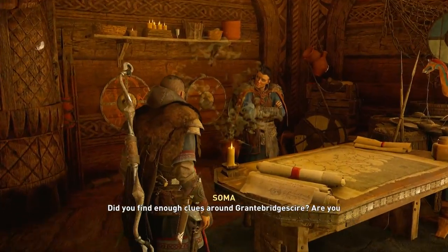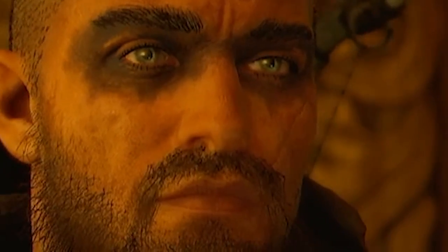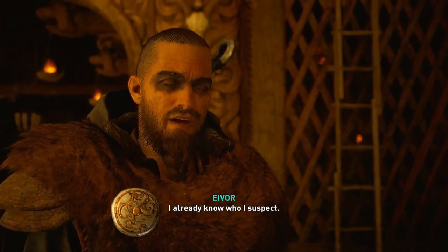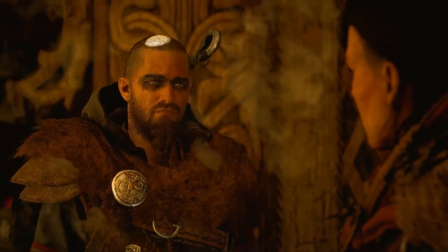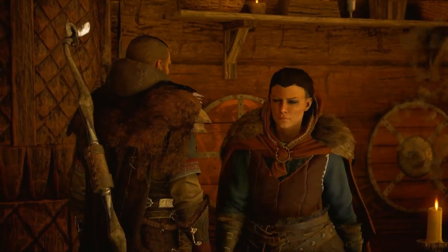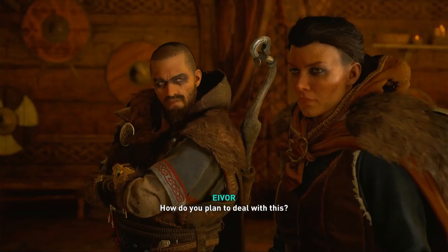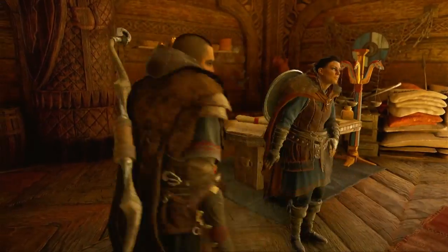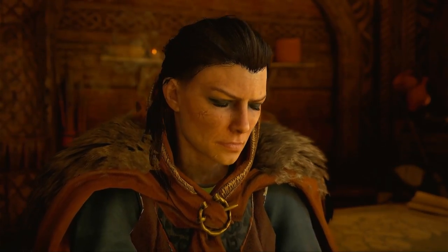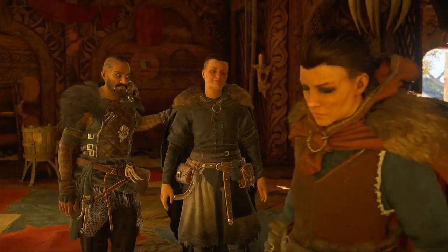Did you find enough clues around Grant Bridge Shire? Are you ready to choose the traitor? Oh yes we are - we're ready to choose the traitor. Galen Garland - it's on, my friend! We're blitzing through this dialogue, we're coming to the end of the investigation now. We've put our money down on the table and we're essentially choosing Galen Garland as our man - he's our red-handed man, all the clues are pointing to him.